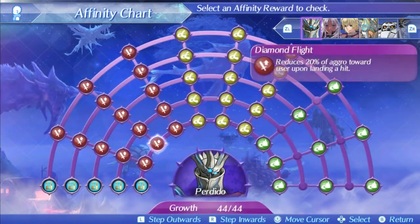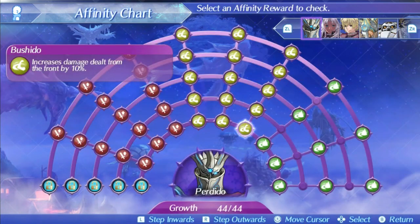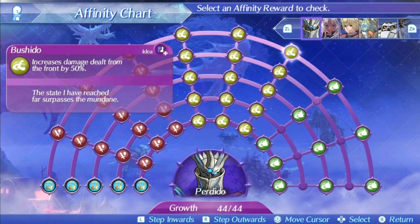Perdido's first skill is Bushido. This will increase his damage from the front by 10% at level 1 and 50% at level 5. A 50% damage increase from the front is a decent skill to have, and being in front of an enemy is not a hard conditional to meet, so this is basically a free 50% damage buff, which is always nice to have if you're an offensive blade. It's not the largest increase, but it's not terrible either, and can contribute to Perdido doing more damage. It's a good enough skill.